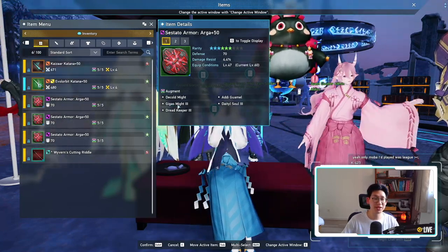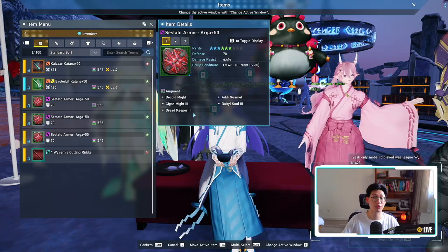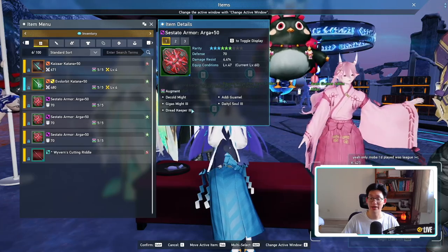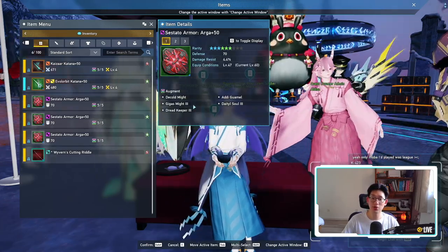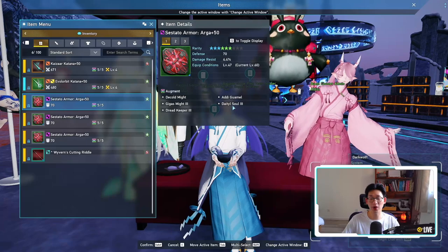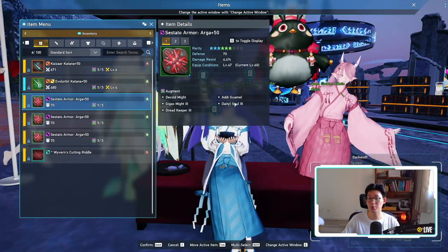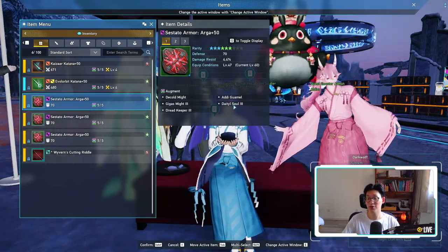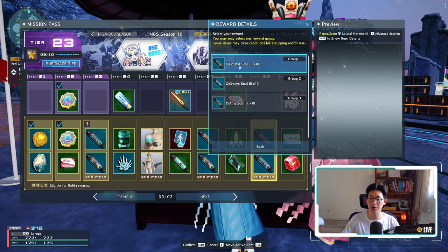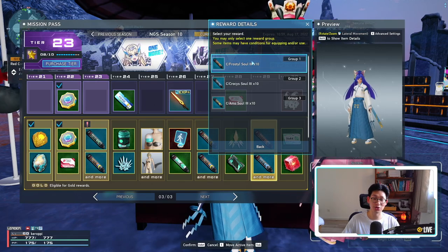As for the augments themselves, I would definitely stick with Gigas Might 3, Dido Soul 3, and Dread Keeper 3, because you can get the Gigas Might as well as the Dread Keeper from the event shop. So please go to the event shop, buy all of those capsules, and just put it on your armor. Now there is an 80% chance of success, so you will need a 20% booster in order to guarantee the augment to stick on your armor. As for the Dido Soul 3, you should have quite a bit of this, especially if you did the last season's mission pass. However, if you haven't, don't worry — you can actually replace Dido Soul 3 with something even better, and that is the Frostal Soul 3. With the current season 10 mission pass at tier 29, you'll notice that you can get 10 Frostal Soul 3s, so you simply pick that up, pop it into your armor, and you're good to go.